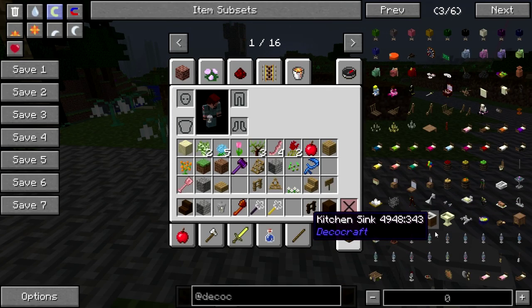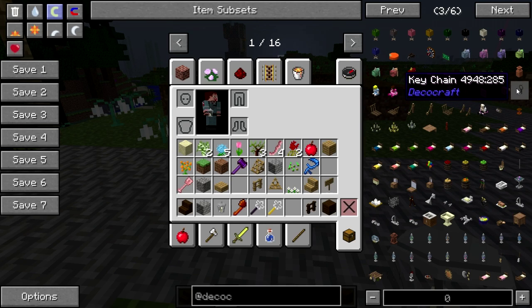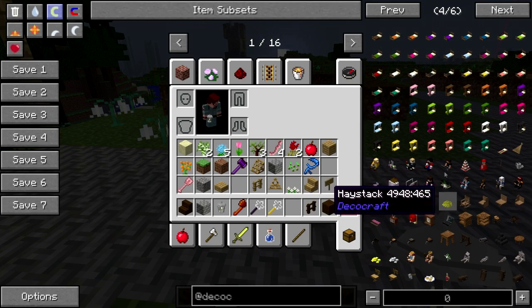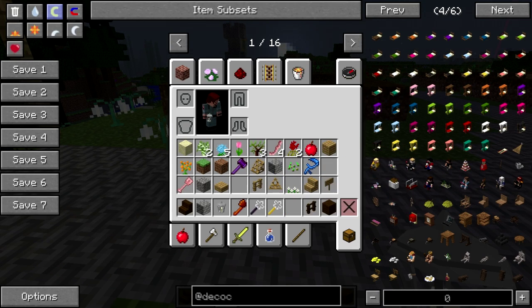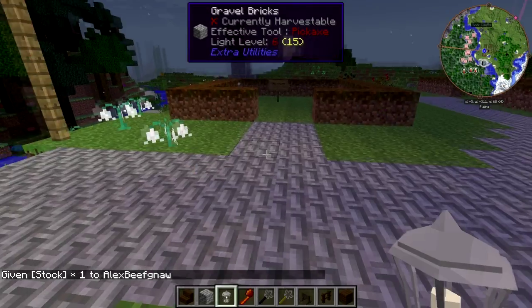This is all interior stuff here. Chandeliers. Towels. Keys. Dolls. Oh, Bevo — hi Bevo. Hammocks. Oh, the stocks — there we go. Yeah, let's do it!